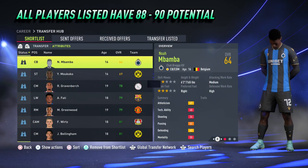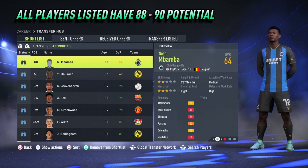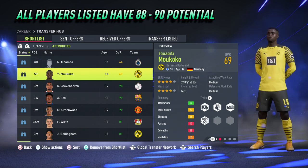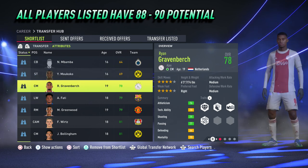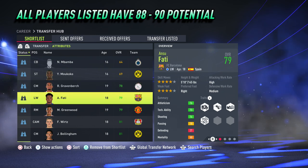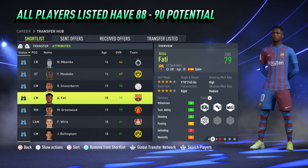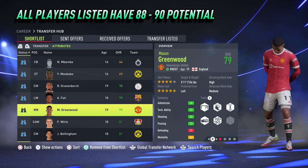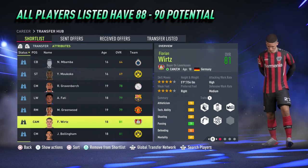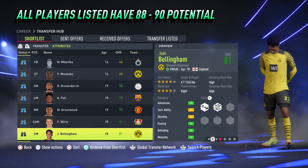All players listed in this video are exciting prospects with a potential between 88 and 90. The players include Noah Mbamber from Club Rouge, Yusufa Mokoku from Borussia Dortmund, central midfielder Ryan Gravenberg from Ajax, left winger Ansu Fati from Barcelona, right midfielder Mason Greenwood from Manchester United, central attacking midfielder Florian Wurst from Bayer Leverkusen, and finally central midfielder Jude Bellingham from Borussia Dortmund.